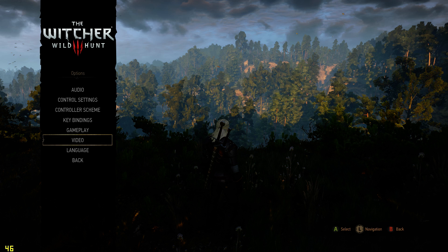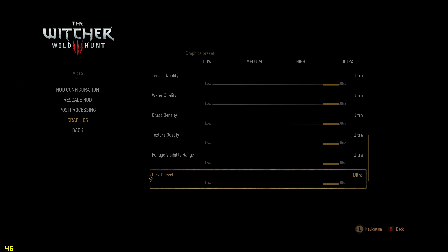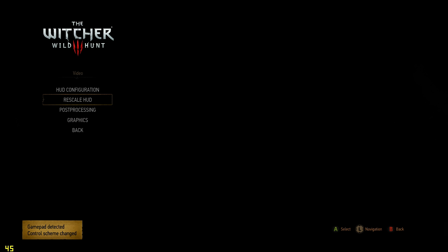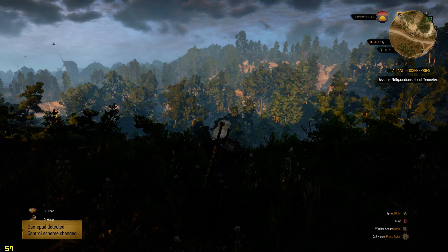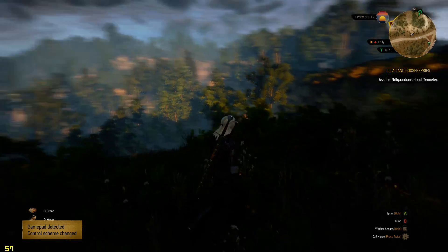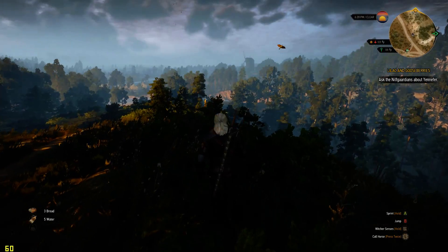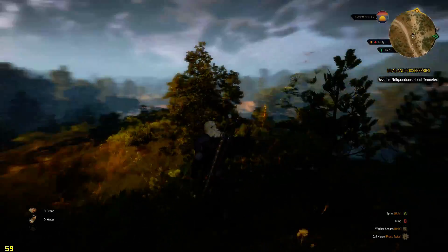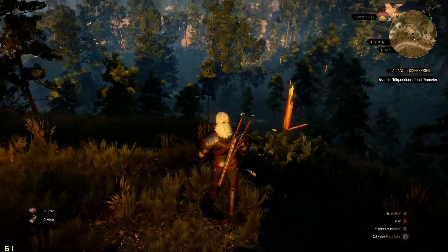If we change the foliage density — that's the thing I noticed on the NVIDIA tweaking guide — that setting itself makes a huge difference. So there we go, just going from 45 up to 57. That's a lot of better performance all around. I recommend dropping it from Ultra down to just High, because it doesn't make too much of a difference in terms of visibility, but the actual frame rate impact is quite substantial.